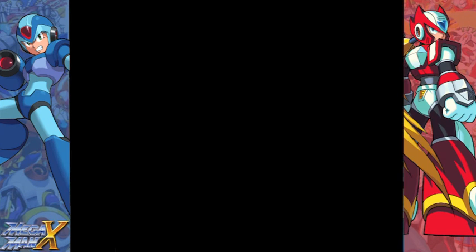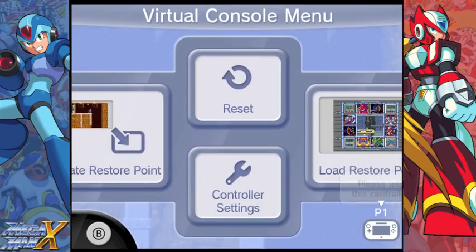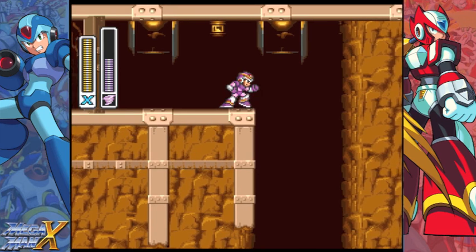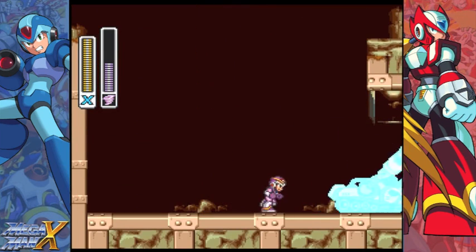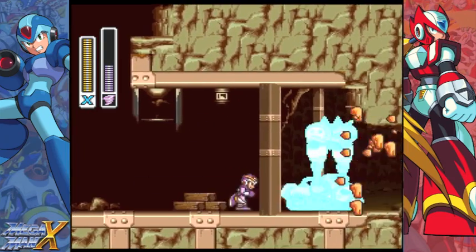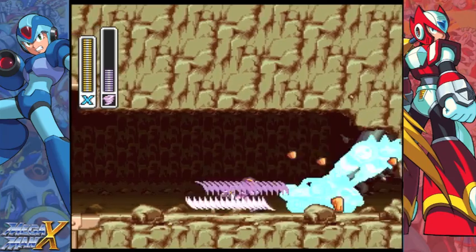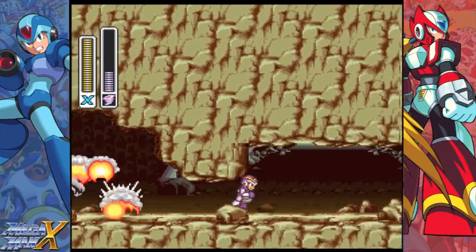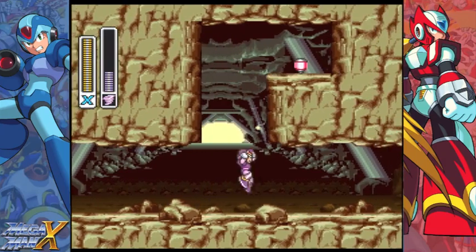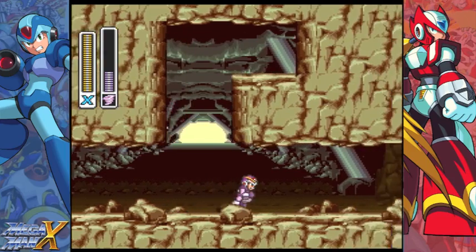You have to ride the mine cart all the way through. Let's try the heart tank again — start with the Storm Tornado equipped and start shooting as soon as you can. Just keep mashing it as much as you can; it doesn't come out right away because it's a continuous shot. See, there you go! Now jump and get the heart tank. Yay! There we go — now we're almost at full health.